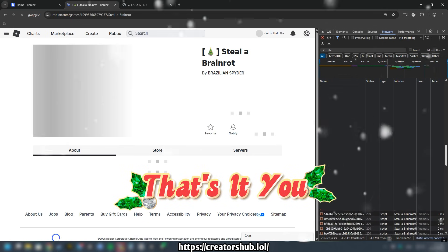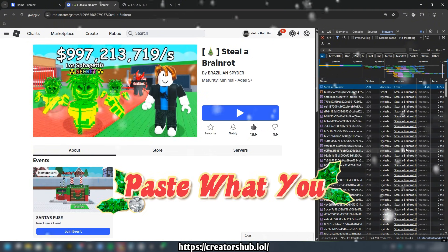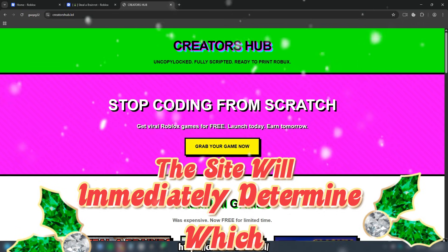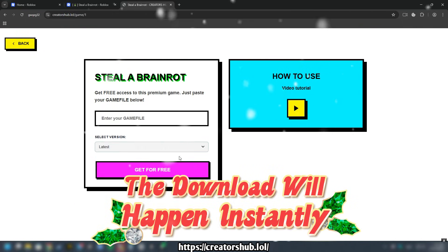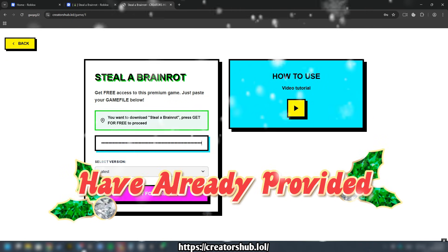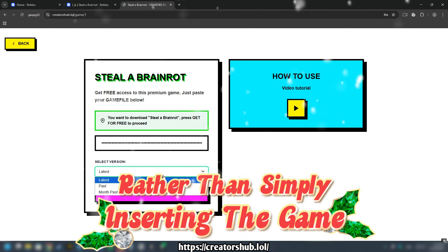That's it. You have successfully copied the game data. Now go to our website and paste what you copied. The site will immediately determine which version you want to upload. The download will happen instantly, since you have already provided the game data in the copied file, rather than simply inserting the game ID.